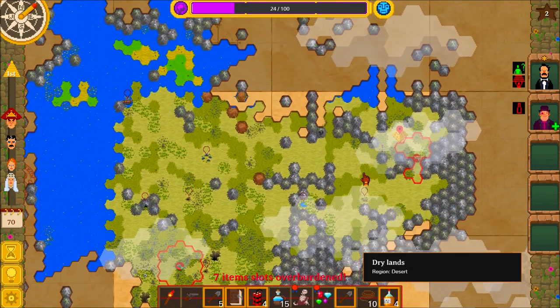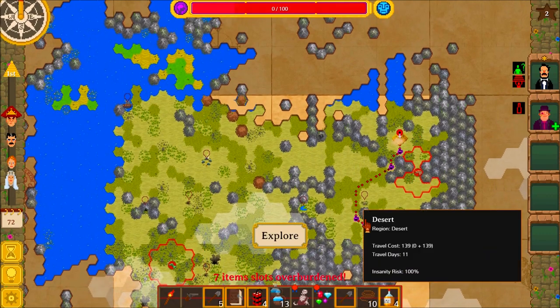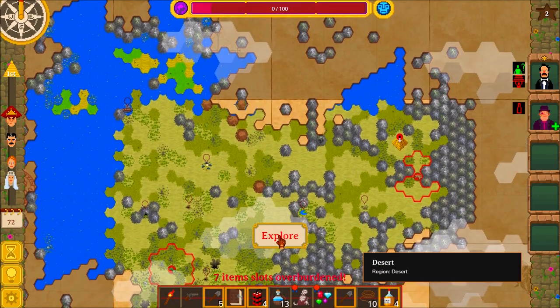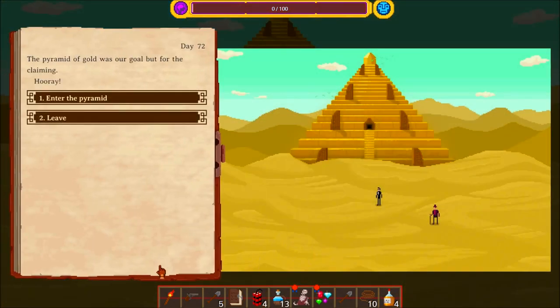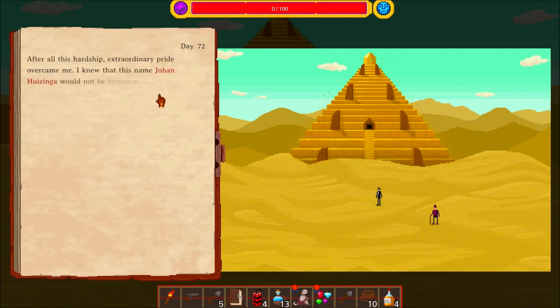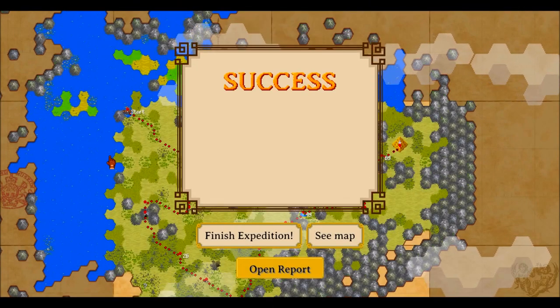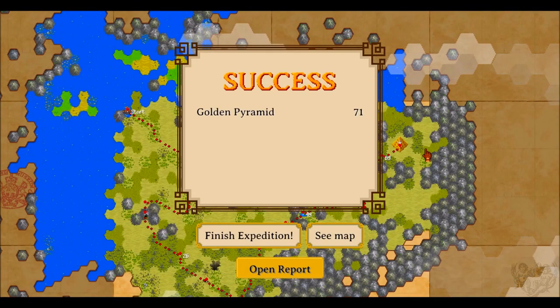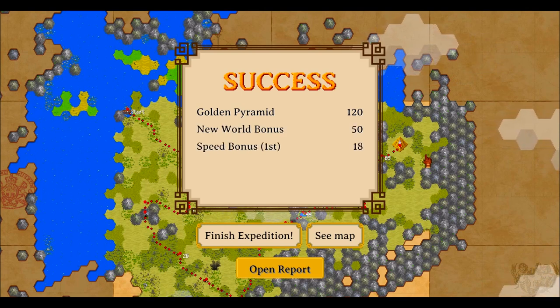So, hmm — we're gonna head home and rejoice in the fact that we made it home in one piece. And that's number one, actually. The pyramid of gold was our goal, and we're claiming it. Nice — Golden Pyramid, annual bonus. Okay, and we're number one.